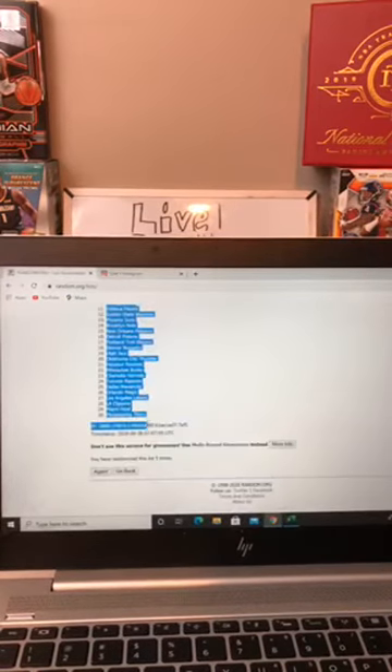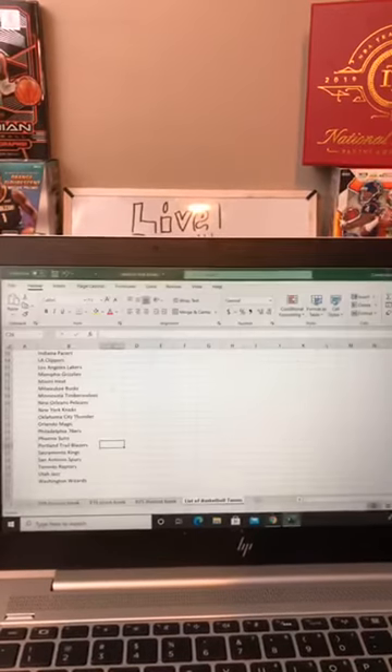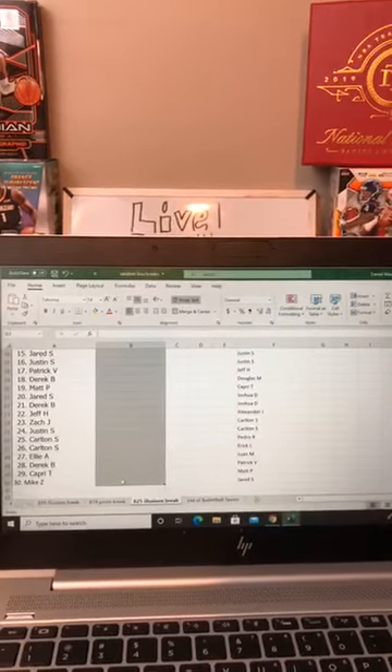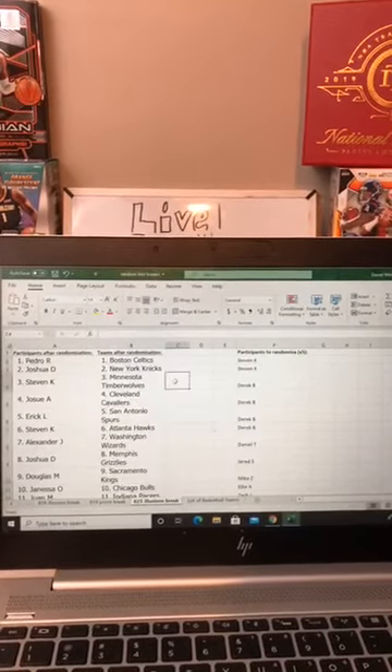Celtics at the top with the 76ers at the bottom. We'll paste that back over here again and make the font 14 as well. So we'll go through the order here.